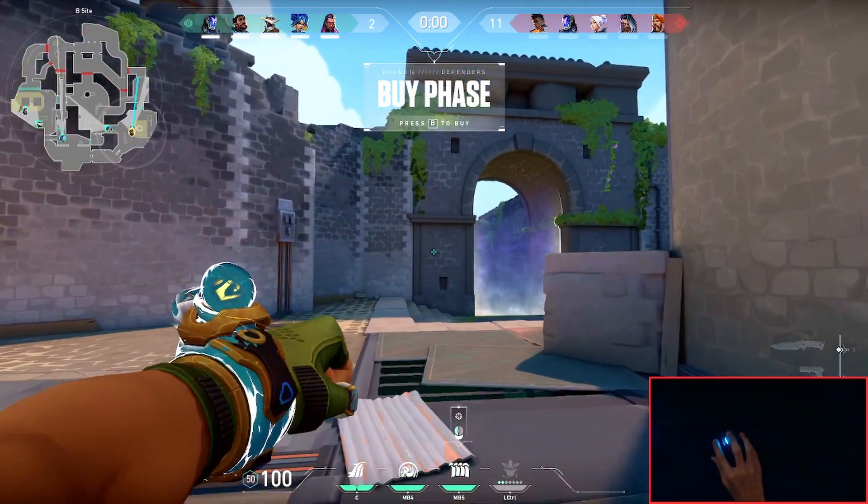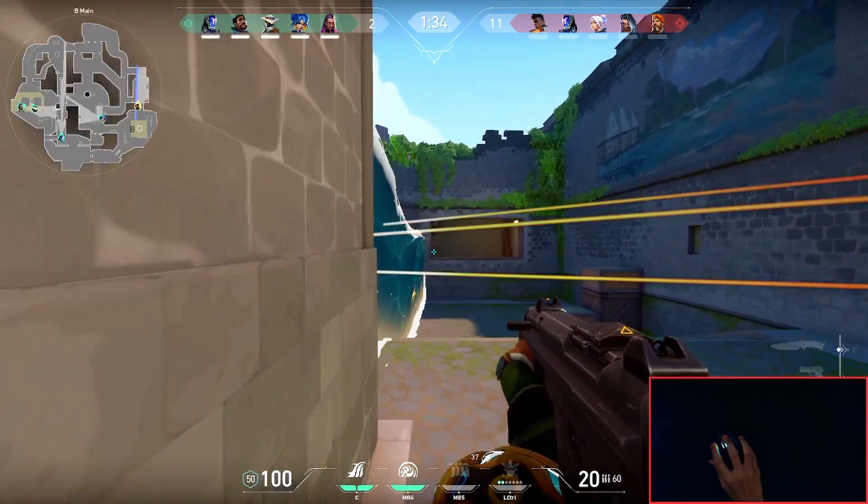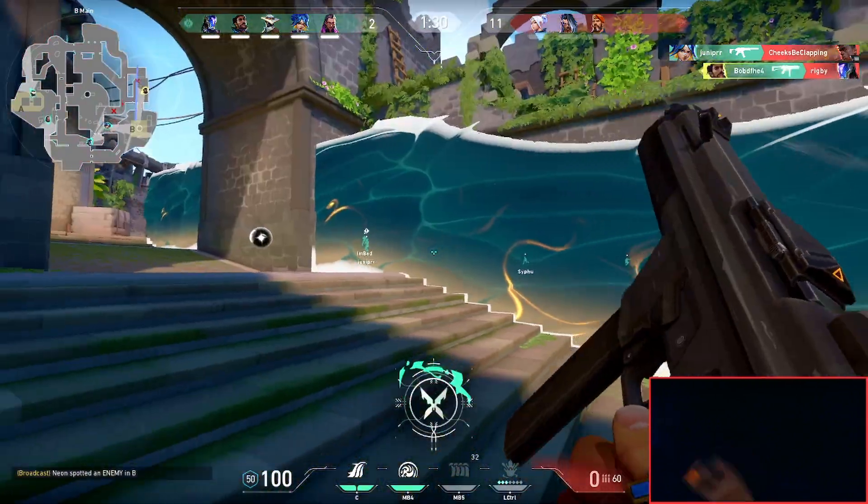This is a really aggressive play you can do when you're defending on B-side. You just do this straight wall right here, then from there you just slowly walk past it, and as long as they don't hard push themselves, you'll be able to get a flank on them and easily kill them.